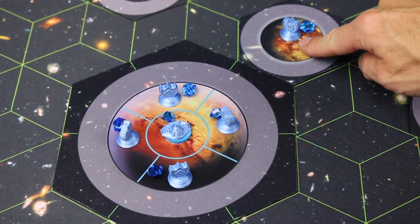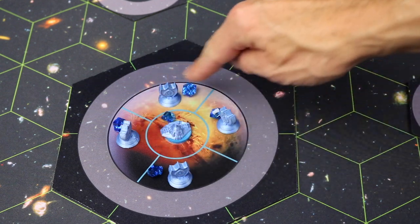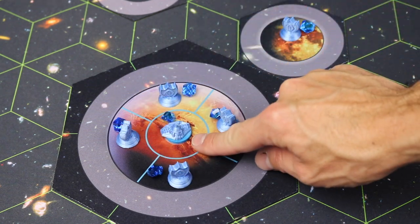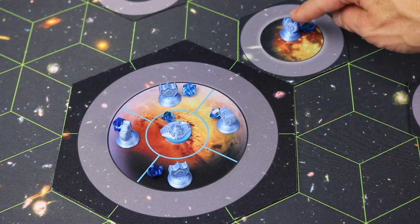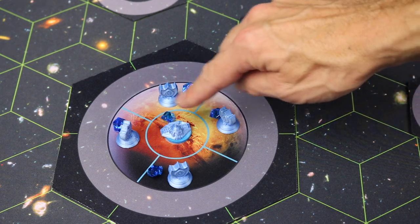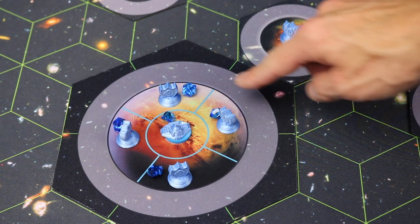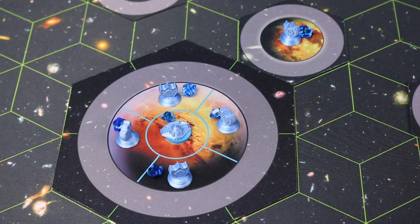Each player's starting planet will be in their color. On their planet they'll have an infantry unit on each of the spots around it, an ion cannon in the middle, and an infantry on their moon. Each player also has crystals — everywhere you control or move through on your turns you'll gain a crystal. This tracks how many areas you control, which determines how many credits you earn to spend on more units at the end of each turn.